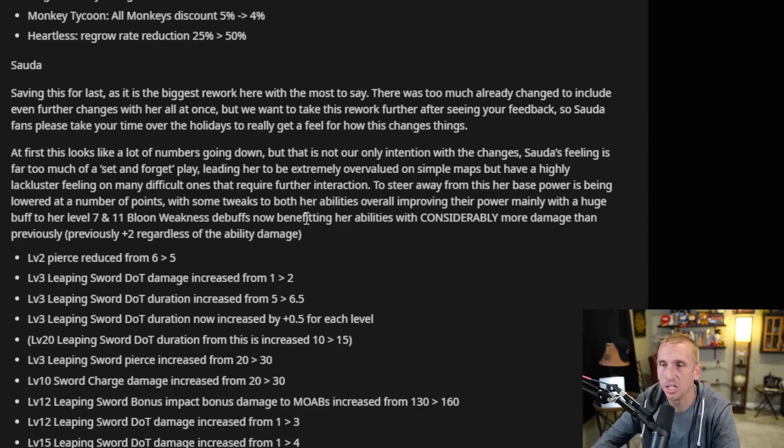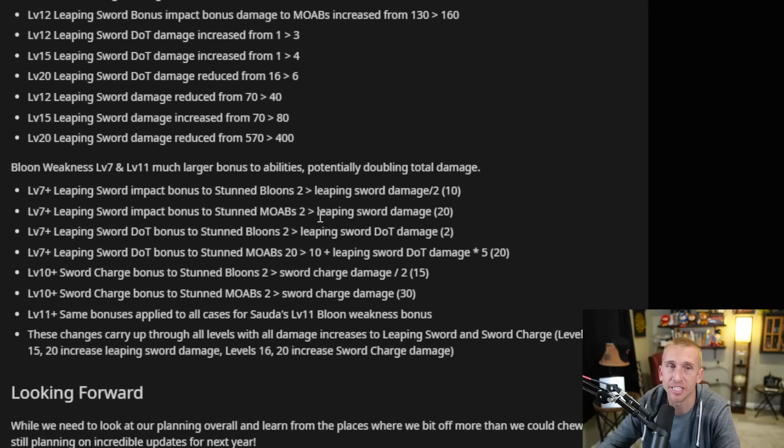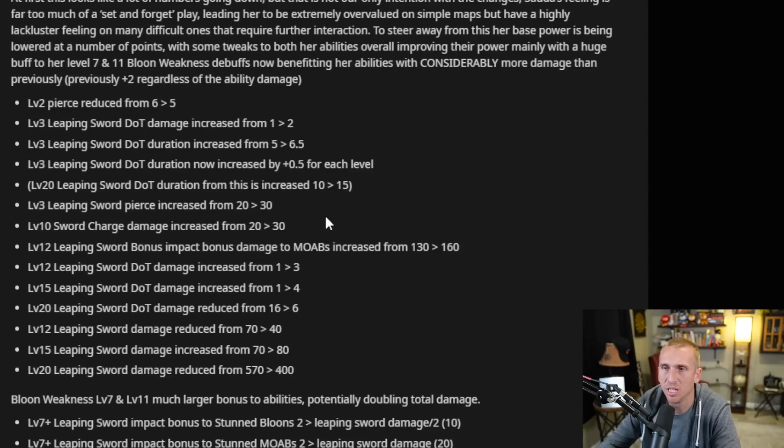This one I'm going to have to let you read on your own — there's a lot going on — but basically Sauda has been getting a big, huge rework and it's here. As you can see, this is all for Sauda. Level 2 her pierce is reduced, but then level 3 the damage is increased, and level 3 damage over time is also increased. So it's all over the place — damage increased, damage reduced — but it looks like she's going to be stronger.